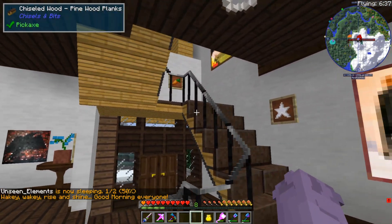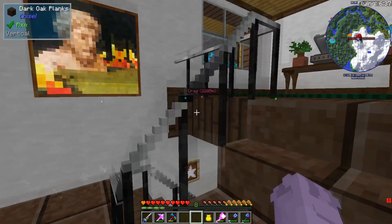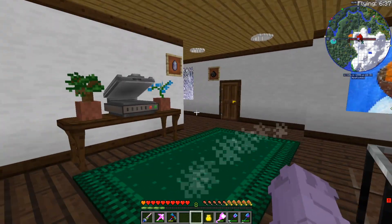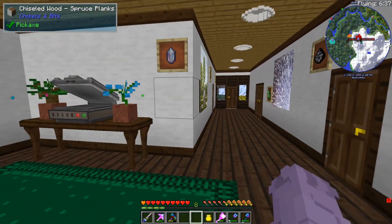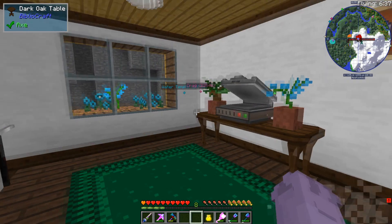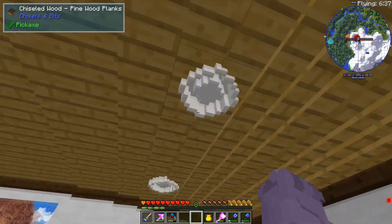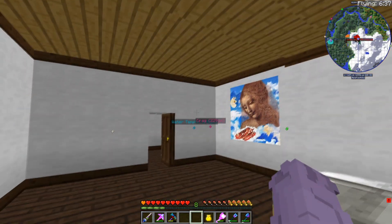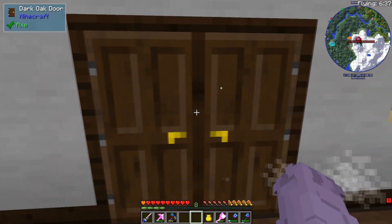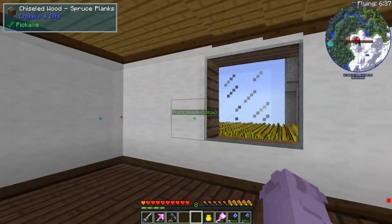Moving right along to the upstairs area using the custom stairs I made with the banister — the banister was not my finest work. It's pretty much the same style as the downstairs. I haven't decorated up here as much — the bedrooms are a little blank, so if you have any ideas that'd be excellent. This is the master bedroom with a ceiling feature. I have some custom lights using glowing white blocks from the flat colored blocks mod, and I adjusted the chiseling bits config file to allow full lighting from one bit — that's why it's so bright in here.